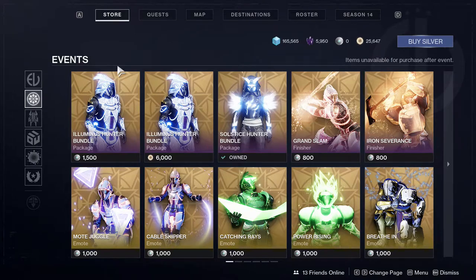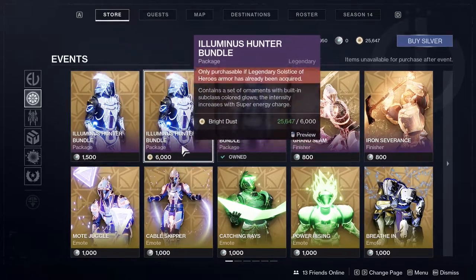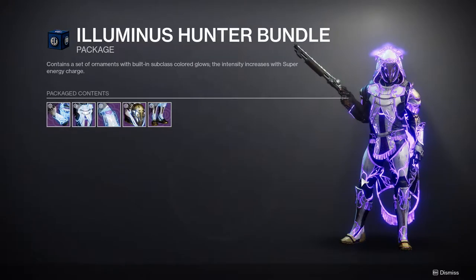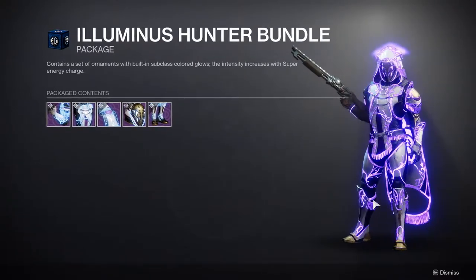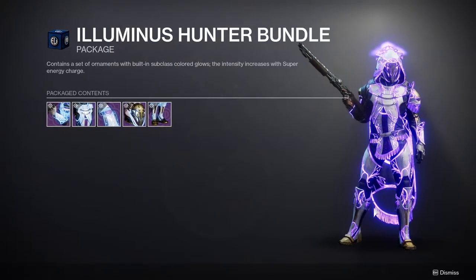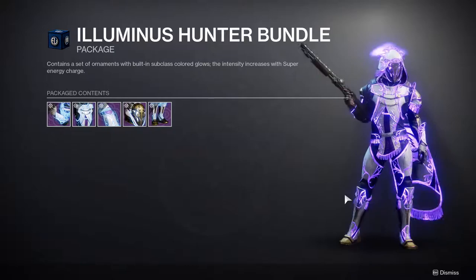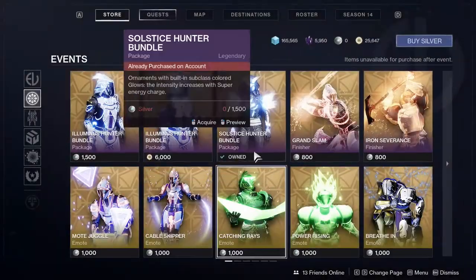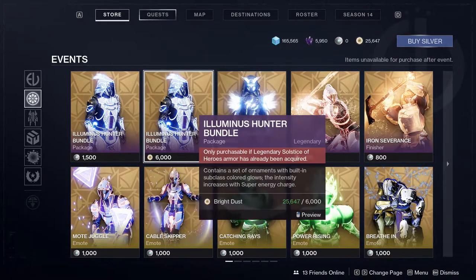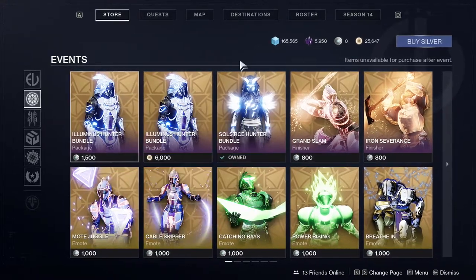First and foremost you can get the Illuminous set, which you can either pay money for or spend 6,000 bright dust. Basically whatever subclass you're wearing, that color shows up on the armor. I don't know if I care enough to get this — it's so hard to say. Once I get the armor I'll see if I'm liking it, because 6,000 bright dust is a lot. It's like 1,800 just for changing the color of the glow, and I'm still saving my bright dust for other stuff.